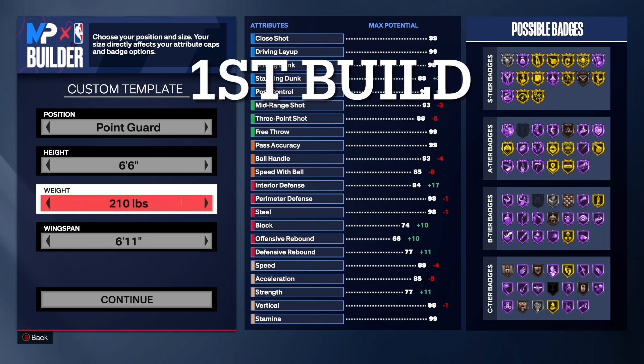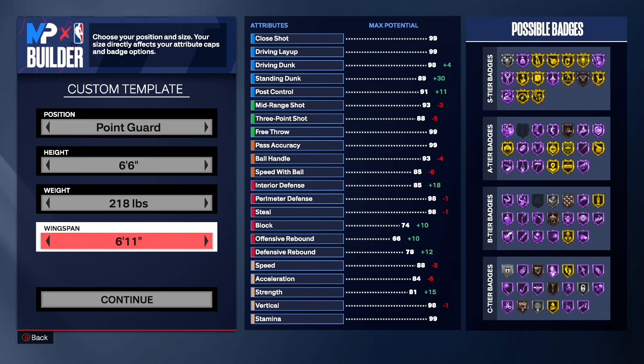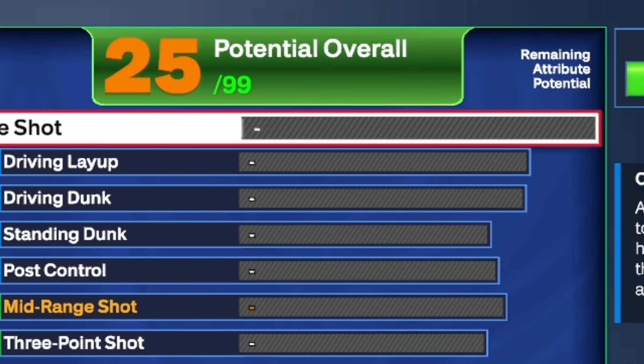Now, we're going to hop into this first build. This build right here is probably my most used build, and y'all going to see why. You're going to go with point guard, 6'6", 218 pounds, and a 6'11" wingspan.